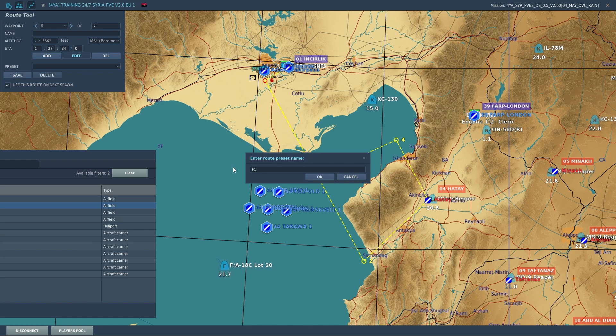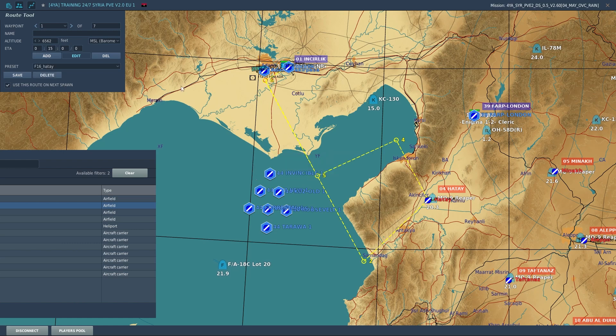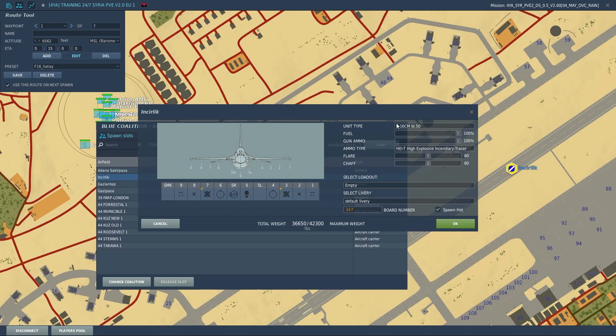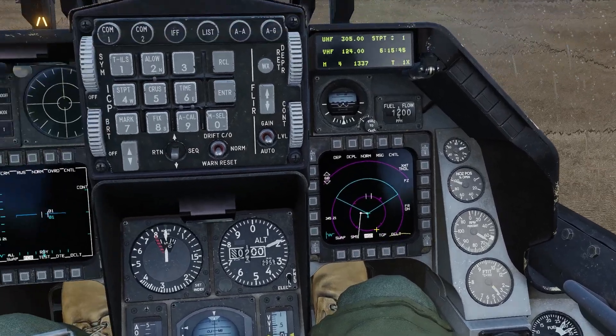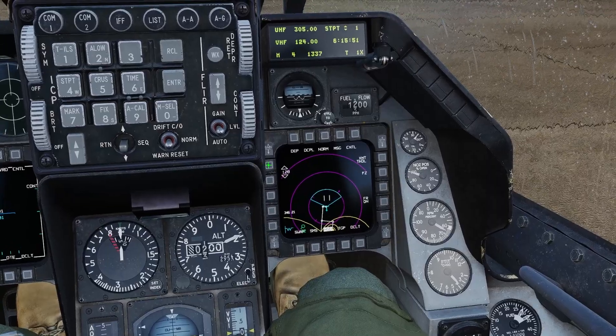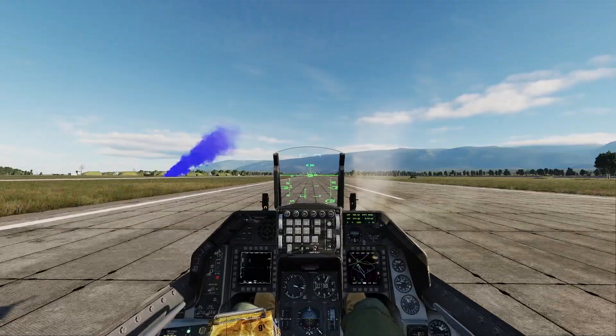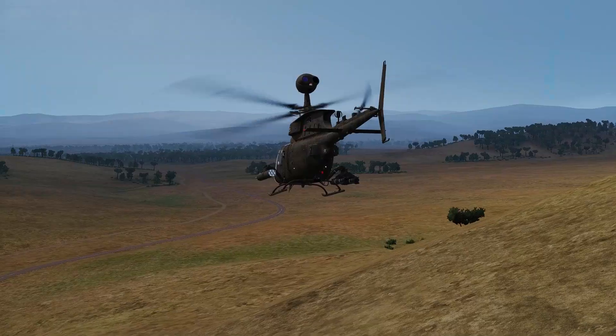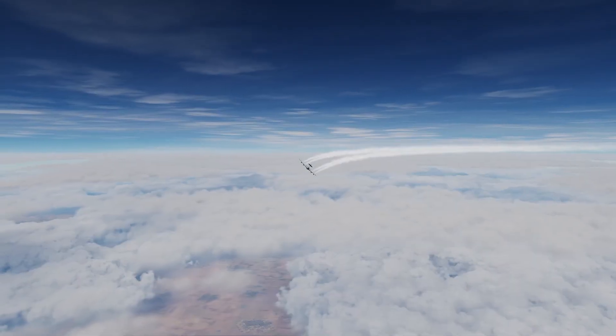Now you have saved this preset. You can go to Incirlik, and we have our F-16 selected with everything configured. Spawn hot, and we load into the aircraft. If we zoom in and then zoom out a little bit, we can see our waypoints are already mapped out. So really, that's all there is to it. The new route tool makes it easy to pre-plan your mission before you get into the cockpit, and removes the hassle of inputting coordinates for each waypoint.